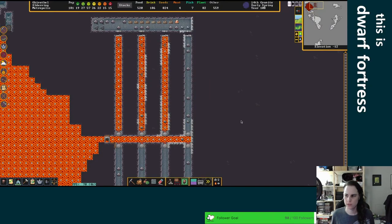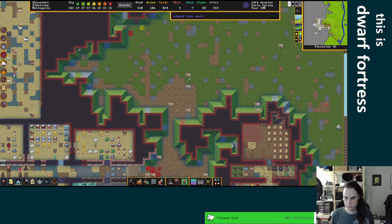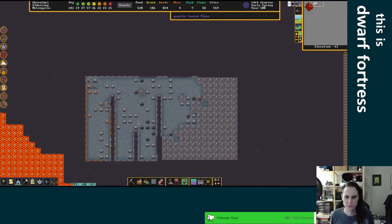Elephant diplomat. They're going to be angry about us chopping all the trees, but I don't actually care. Let's go back. I made a wall — that's fine.